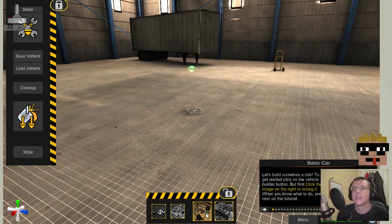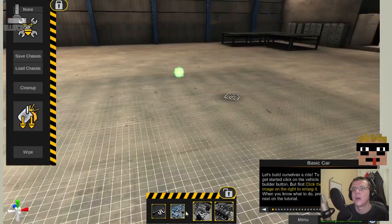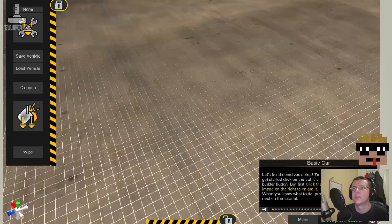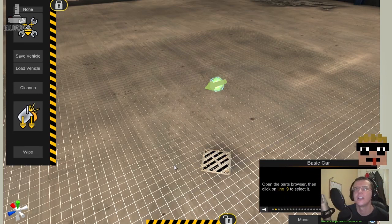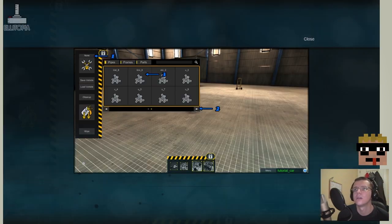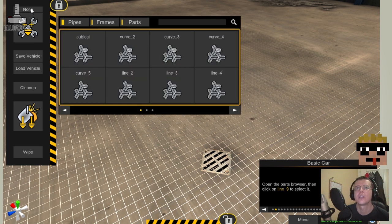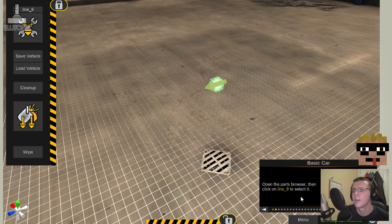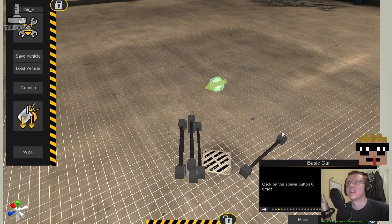We are in the vehicle builder and we appear to have a grid on the floor. Open the parts browser then click on line 9. Okay, parts browser. We click on line 9, select it, then click on the spawn button six times: one, two, three, four, five, six. We actually spawned the parts into the world and we can click and drag them around — they're physical parts.